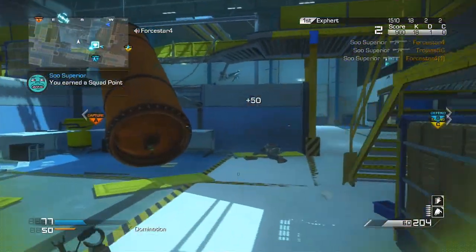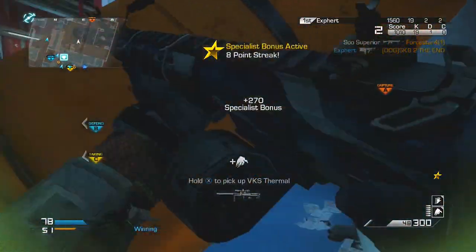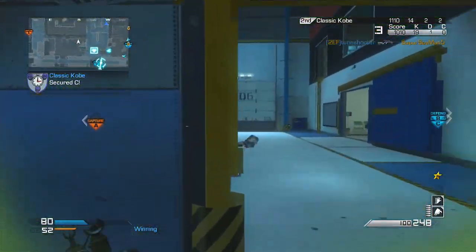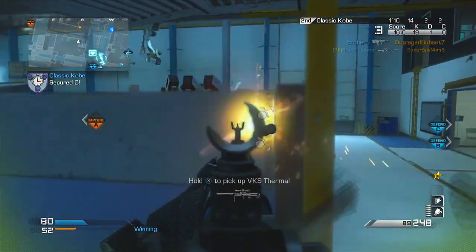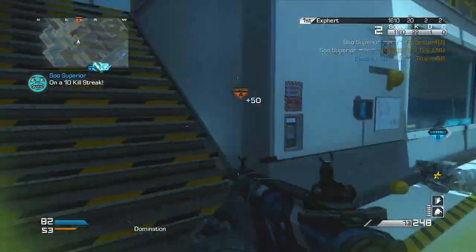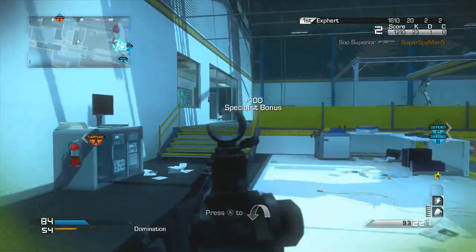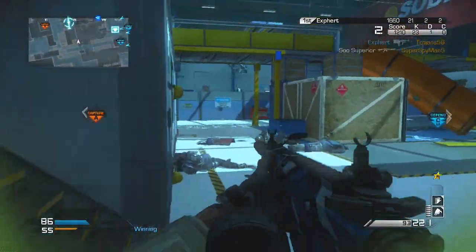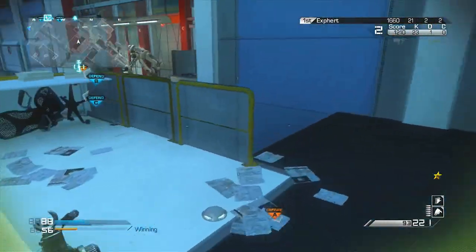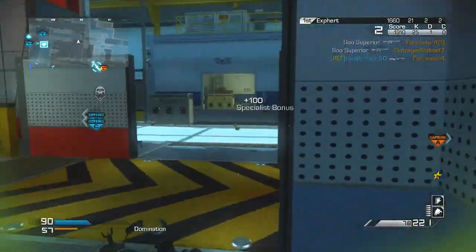The specialist streaks I have set up are kind of a little out of the ordinary for what you normally see. The first one is Scavenger — with a giant magazine size like this you only get like two magazines, so it's definitely nice to have those extra bullets because you can run out of ammo pretty quickly. Sleight of Hand, since it is an LMG — you are completely done if you don't have it, because it takes forever to reload.